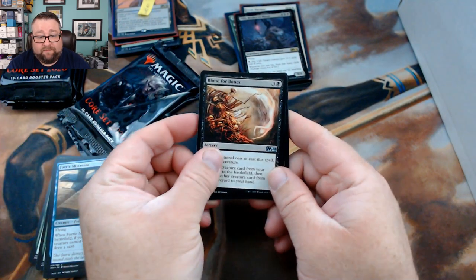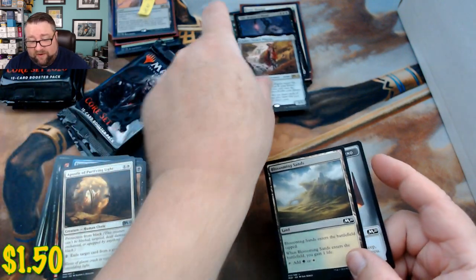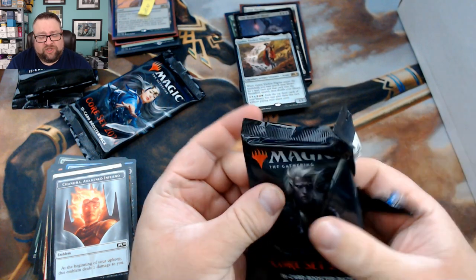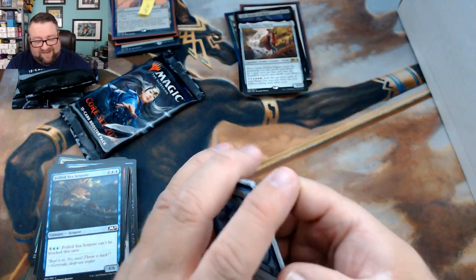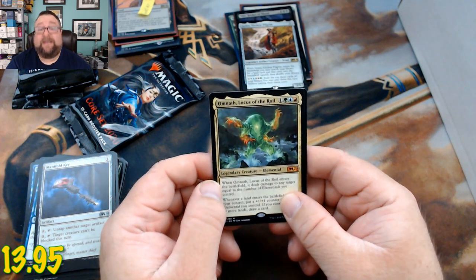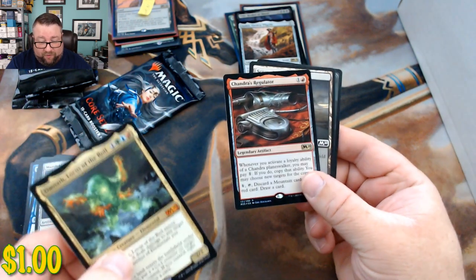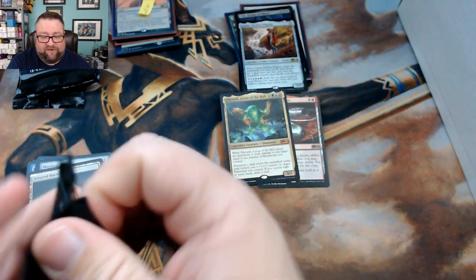We got Blood for Bones, Creeping Trailblazer, Apostle of Purifying Light, and Golos, Tireless Pilgrim — and hey, there's an emblem in there. Golos was one a lot of people wanted to build around but I never really saw anything come of it. Next pack: Captivating Gyre, Meteor Golem, Manifold Key, and winner winner chicken dinner — Omnath, Locus of the World! And there's a foil behind that — a foil rare Chandra's Regulator! Adam Brody, you might be one of our winners this month.